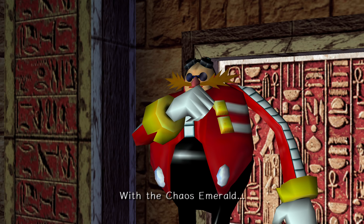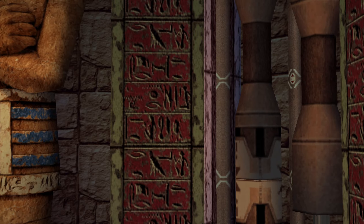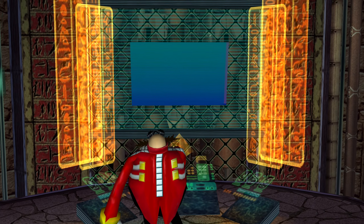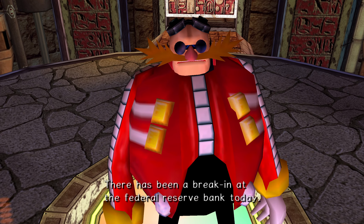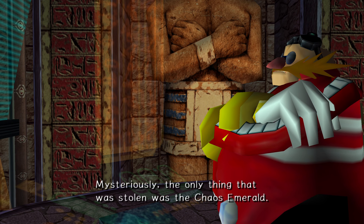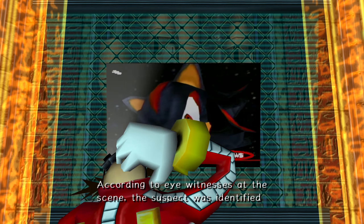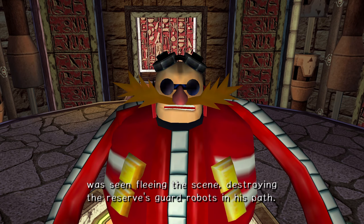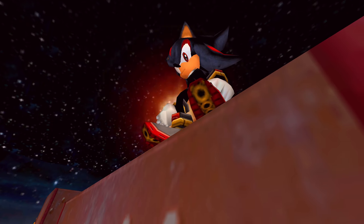With the chaos emerald in the Space Colony ARK, I've got to find out just what's going on up there. We interrupt this broadcast for an important news flash — there has been a break-in at the federal reserve bank. The only thing stolen was a chaos emerald. The suspect was identified as world-renowned hero Sonic the Hedgehog. That does not look like Sonic — they're not the same color. It's more like the work of Shadow. Racist!